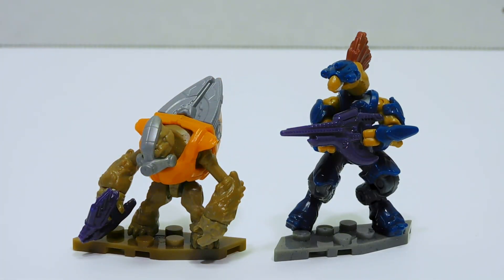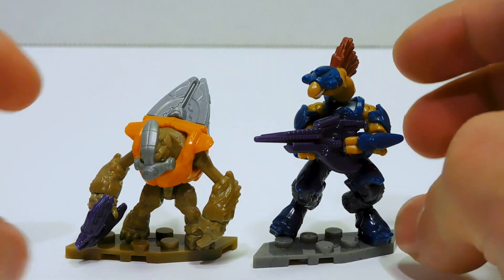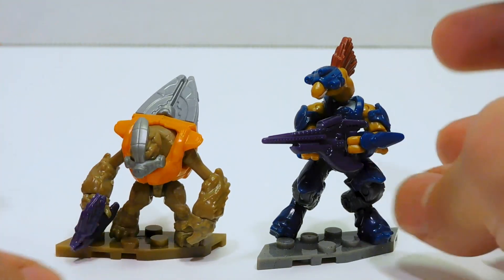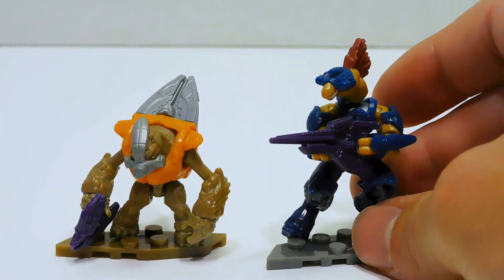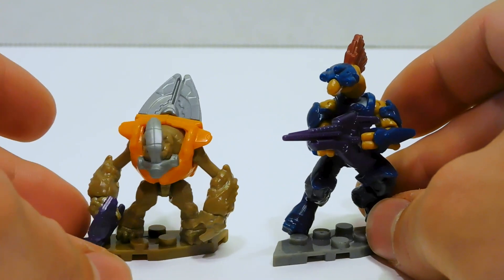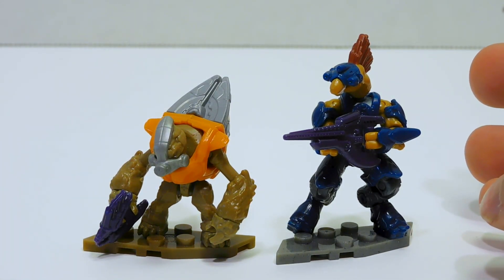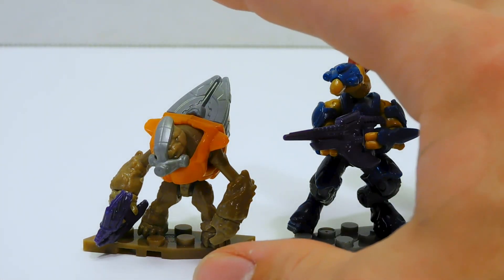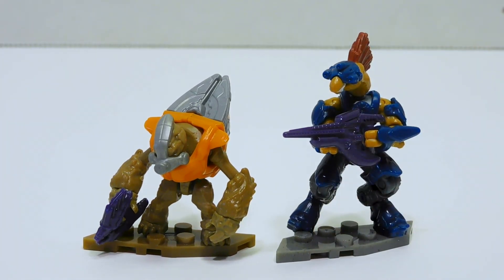Both sets have their weaker enemy figures. In the case of Recon Getaway that would be a Grunt, and in the case of the Gungoose Gambit that would be a Jackal Sniper. This isn't exactly an even comparison because the Grunt is just a plain, normal, old Grunt we've seen many times. Whereas the Jackal Sniper has a lot of new and exciting things — the arm pieces, the head piece, and we're getting a Jackal Sniper in new articulation for the first time. The comparison is pretty biased towards the Jackal. Even objectively, the Jackal is just overall a more interesting figure and by default the better figure.